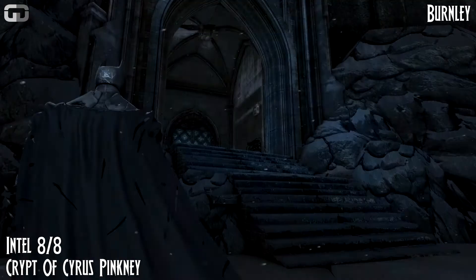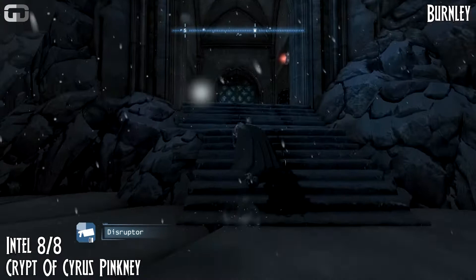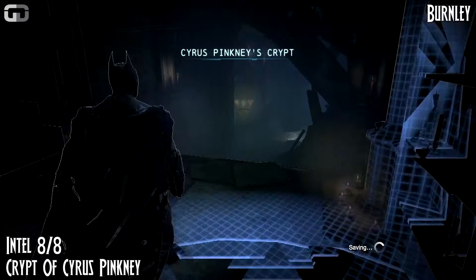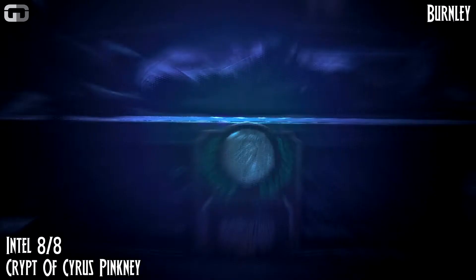This will be in the Burnley district, Intel number eight. You have to go inside for this one. Once you get to the end of the corridor, you'll find the intel just on the crypt or the tomb. Right there, you get a little journal starting up. You'll get your achievement for the World's Greatest Detective.